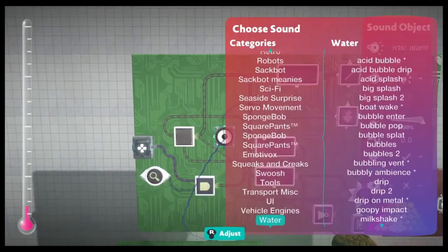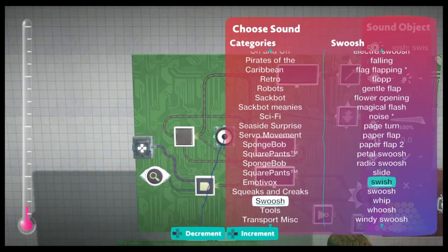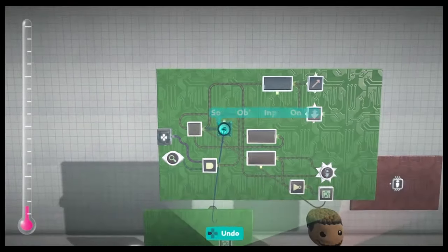You can also add a cool sound effect. I'll use Swoosh, which is in the Swoosh category. Connect the counter to the sound so it plays when the flip starts.